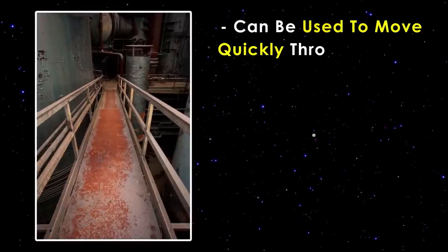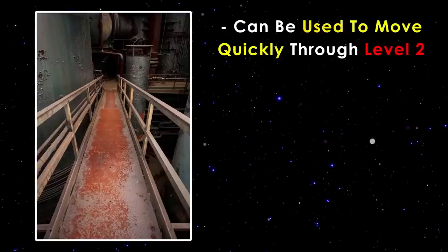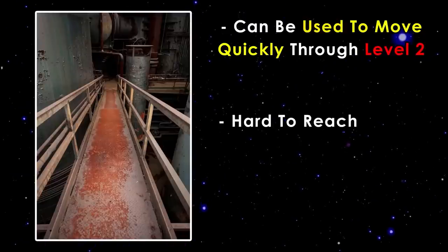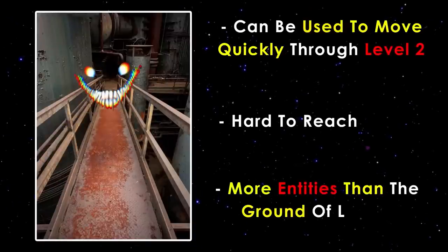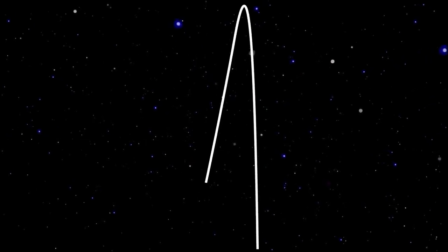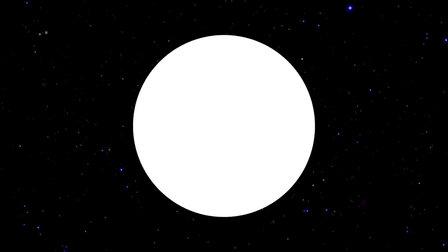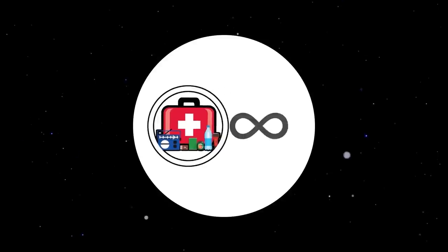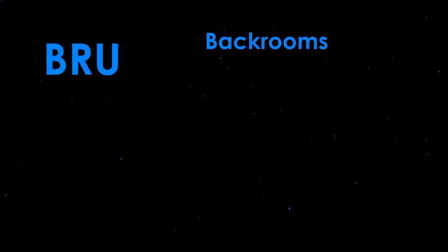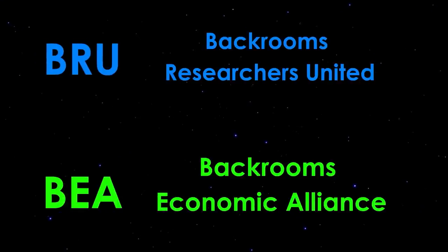Catwalks are also found and can be used as a fast way to move around the level — that is, if you can even get to them, as they are not connected to the ground. If you manage to get on the catwalks, be careful, as they have far more entities compared to walking on the floor of Level 2. There may also be hidden riches inside the level, as the hallways curve over long distances, meaning the level is a circle with a center rumored to have a massive amount of supplies that never runs out. No one has ever seen it, although the BRU and BEA are currently trying to find it using the catwalks.